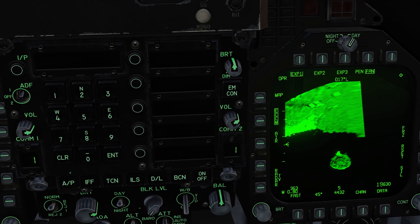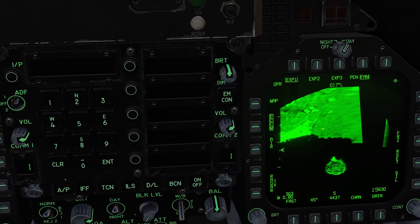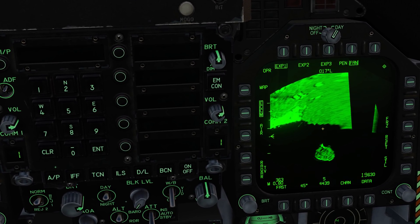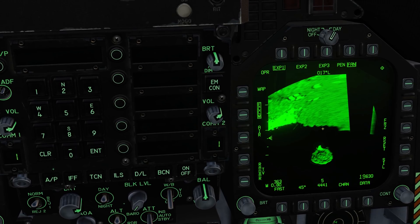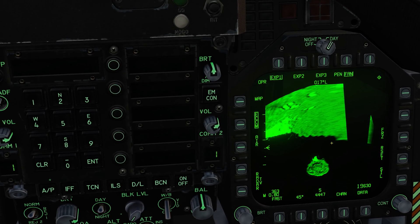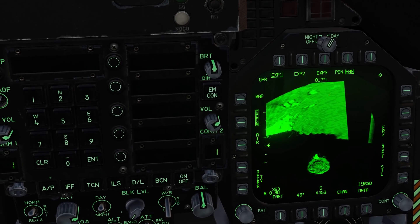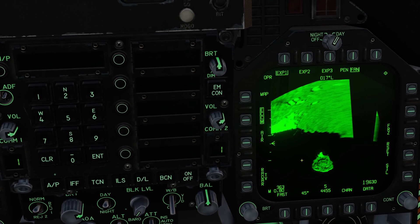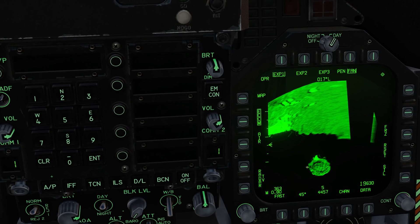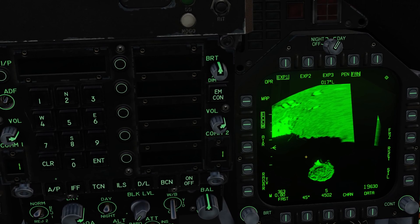With EXP1 and EXP2, we can do this out to about 40 miles. For EXP3, it's about 30 miles. Also, to give it a Doppler frequency shift, you don't want to fly directly at the area you want to map — you want to offset to the left or right. Directly ahead you'll get a blank area, as you can see right here. In this sector map we can see a clearer image of Hormuz Island and Bandar Abbas, and you can actually start to make out just a little bit of the airfield.